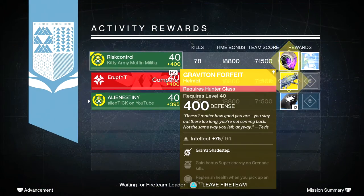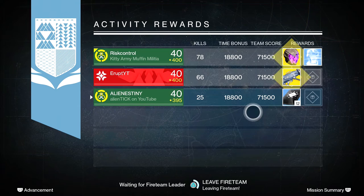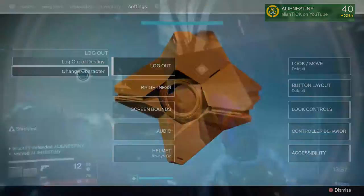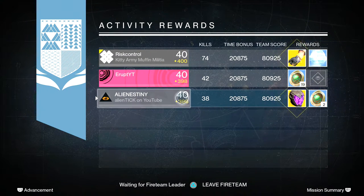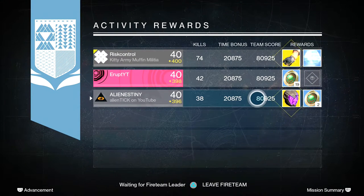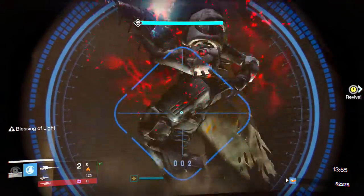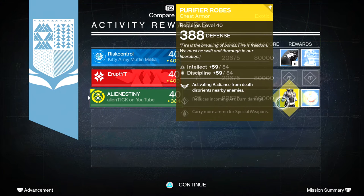From the first nightfall, we got 3-of-coins. When I was playing I actually thought I got the helmet that Riss got because our emblems are the same — I got confused and thought I got a 400 helmet, but I got trolled and got 3-of-coins. From the second one though, I actually managed to get the hunter Shades helmet — the exact same one Riss got last time — and it dropped to 400, which I was super happy about since I only have one piece of 400 gear. For my warlock, my lowest character, we got a 388 purifier robe which is completely useless — it's not even highlighted and I have like 10 of those — so that was a complete loss. That was my 3 nightfall rewards.